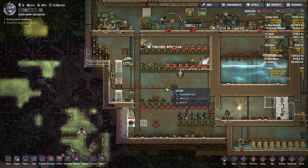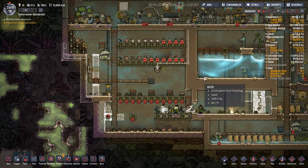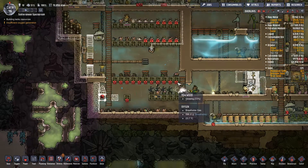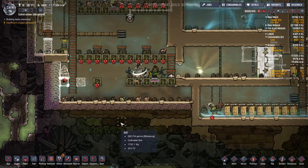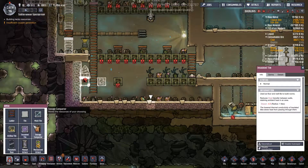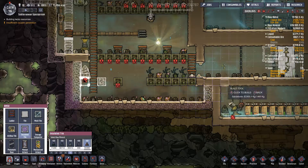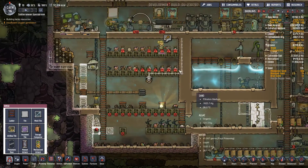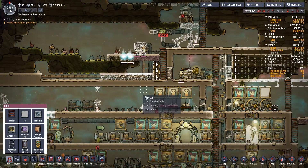I was waiting for algae. This is still fine. Food is excellent. And I want to figure out how many insulate tiles I want. I think I want a lot - it's just more expensive, but we have enough sandstone anyway. Let's bolt these two here. This is being built pretty nicely.